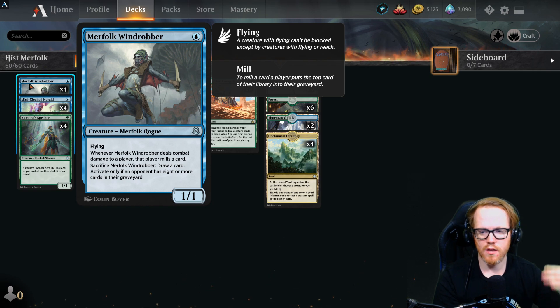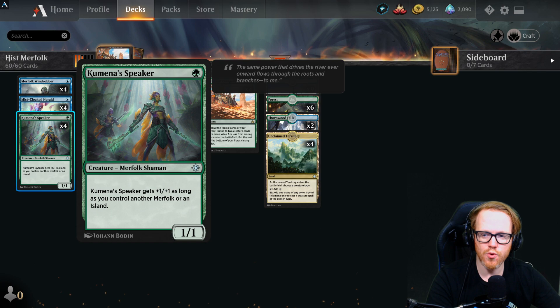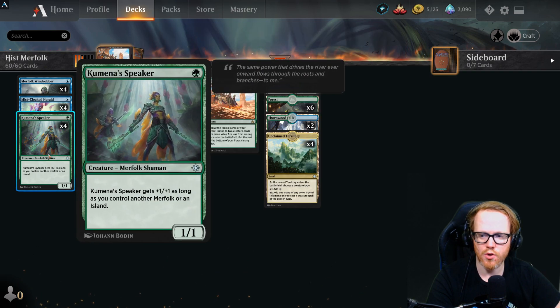Merfolk Windrobber is a one-mana 1/1 — you may recognize it from Rogues in standard — whenever it deals combat damage, mill a card, and if the opponent has eight or more in their graveyard, sacrifice it for value. Mist-Cloaked Herald is a one-mana 1/1 that can't be blocked, good for early chip damage. Kumena's Speaker is a one-mana 1/1 that gets +1/+1 as long as you control another Merfolk or an Island.